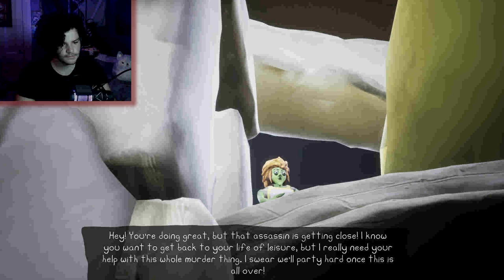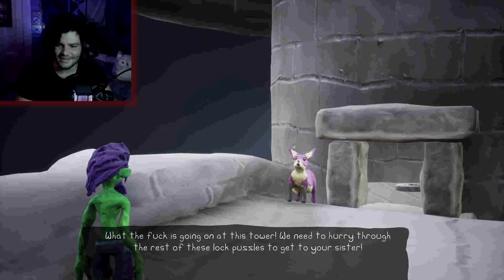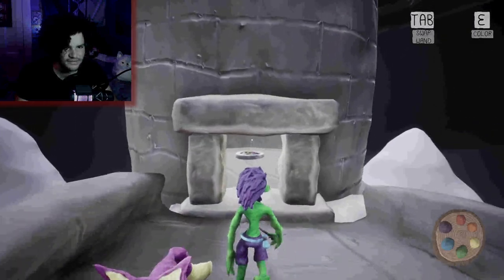You're doing great, but that assassin is getting close. I know you want to get back to your life of leisure, but I really need your help with this whole murder thing. What the fuck is going on at this tower? I want to know too. You have to use the lock puzzle to get to your sister.